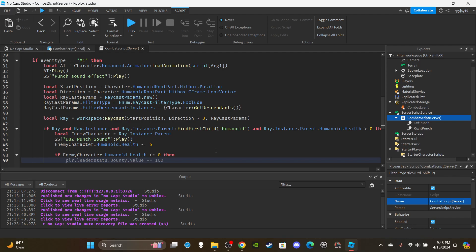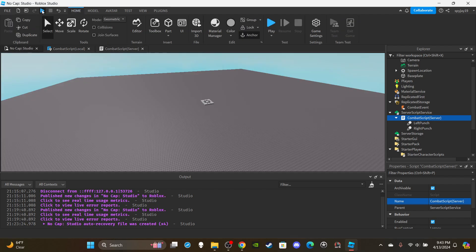Set up one last if statement: if enemyCharacter.Humanoid.Health <= 0, meaning the enemy died, then increase the player's bounty: plr.leaderstats.Bounty.Value += 50. This increases by 50 each time they kill somebody. If you want more specific conditions — like if a marine kills another marine the bounty increases by 200, or different amounts based on faction — leave a comment and I'll cover that.